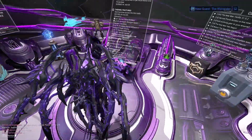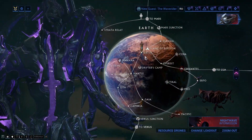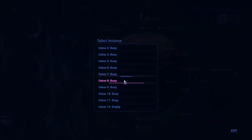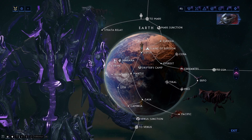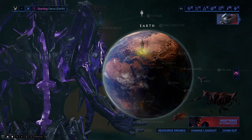Now, if you actually want his parts, you're gonna have to go to Ceres — and this is where completing The New War comes in. You need to go to Ceres and go to Konzu, and I'll show you what you need to do to actually get to the parts.